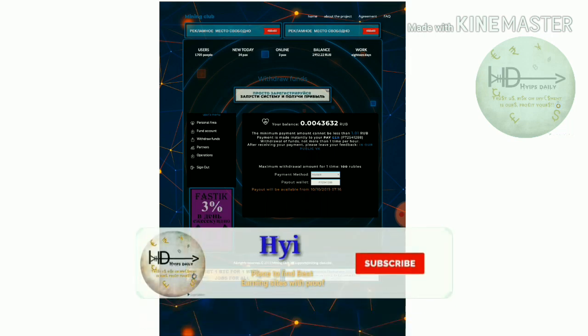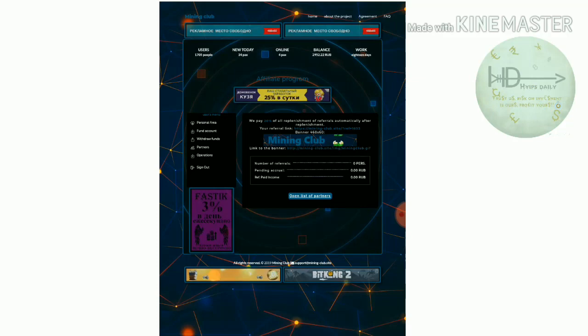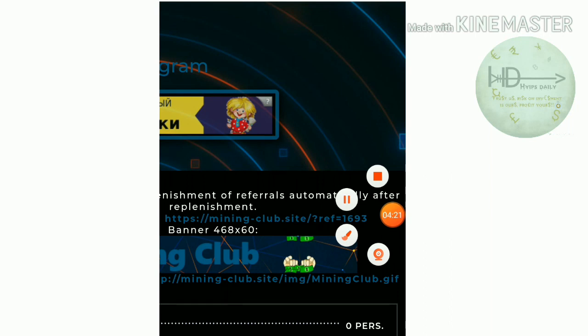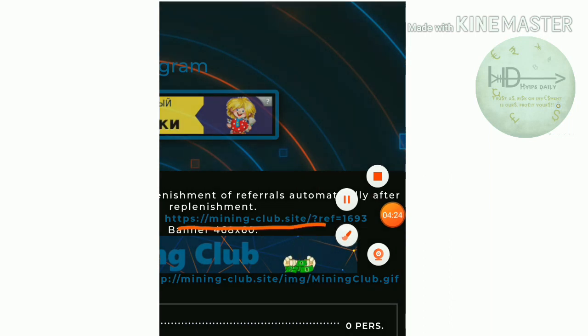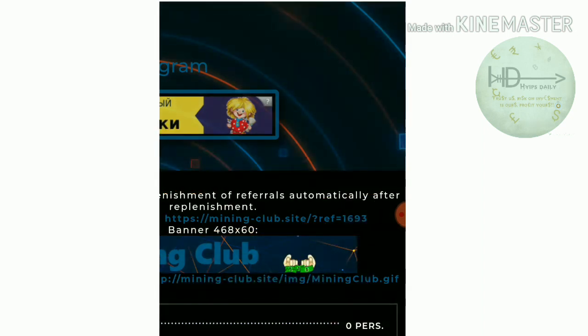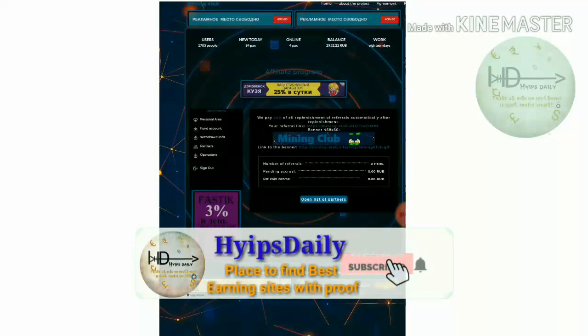Now let me show you how to get a partner link. Just click on 'Partners' and it redirects you to your referral page. Here you can see your referral ID highlighted in navy blue. Just copy the link and paste it on your social media to attract more referrals. After getting more referrals, if any of them invest, you will receive 10% of their investment as a referral commission.